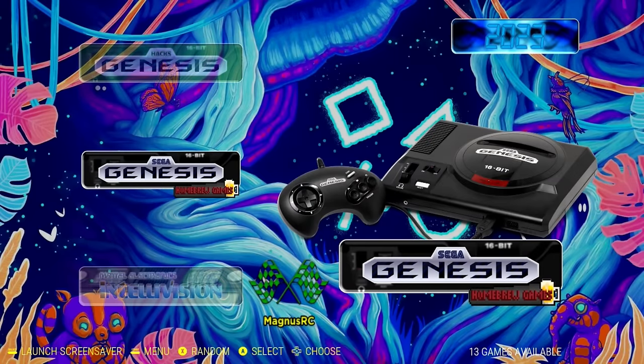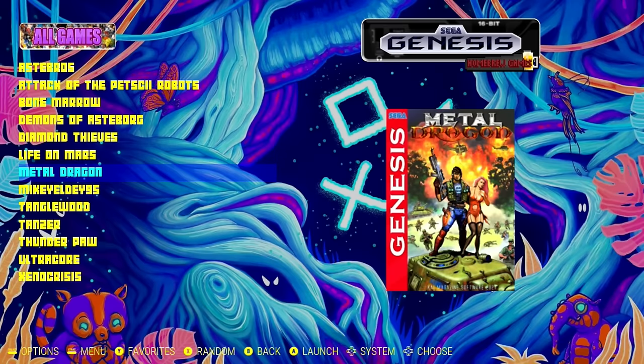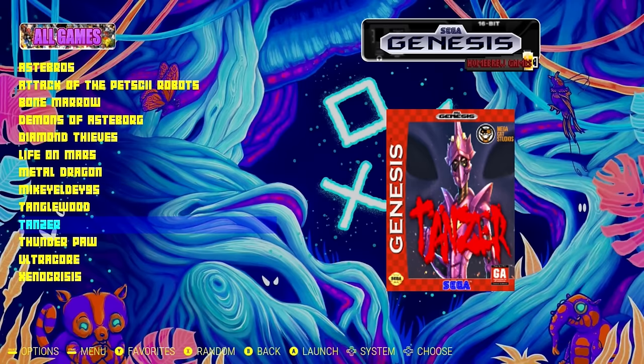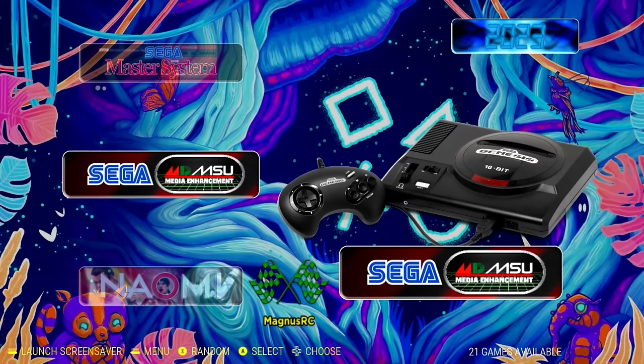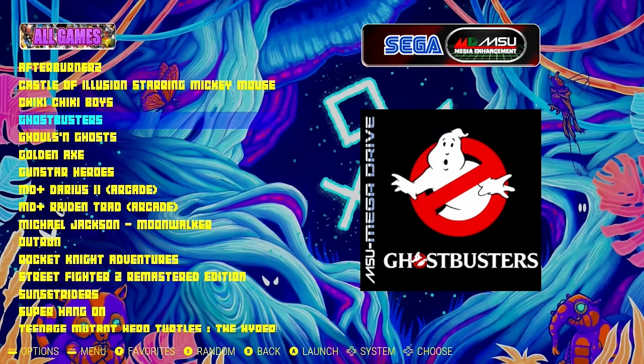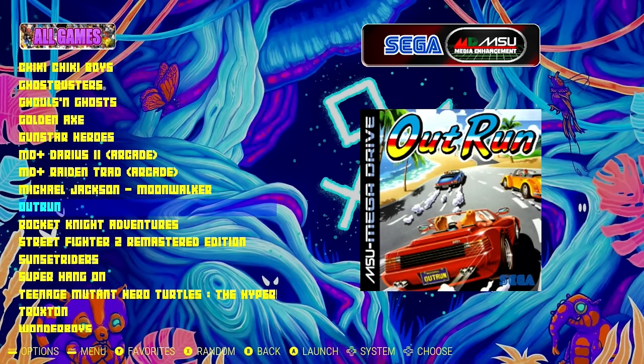And then homebrew games — this is where some really cool stuff will be. Got Asta Bros, Demons of Asta Borg, Tanglewood, Tanzer, Xenocrisis, Ultra Core. A lot of cool stuff there. And MSU for Sega — so you're going to have these CD audio Sega Genesis games. Pretty cool stuff, got to be careful with some of those.